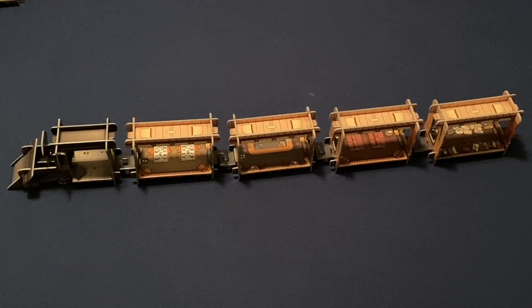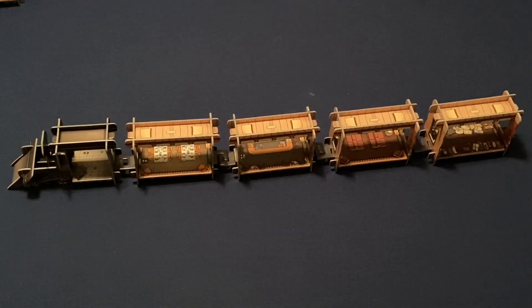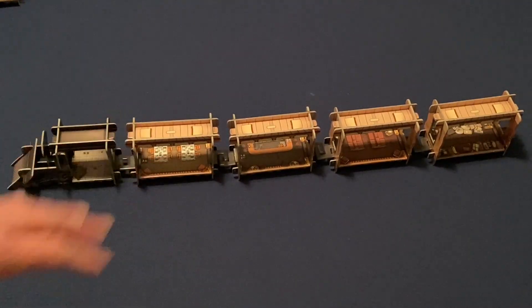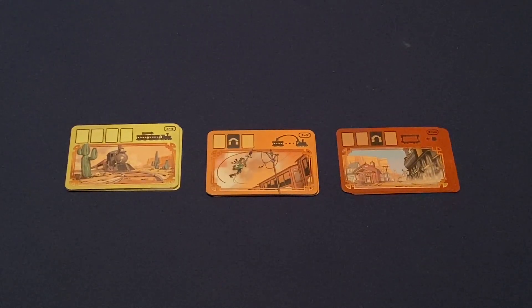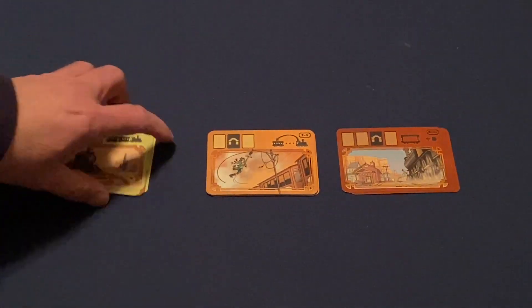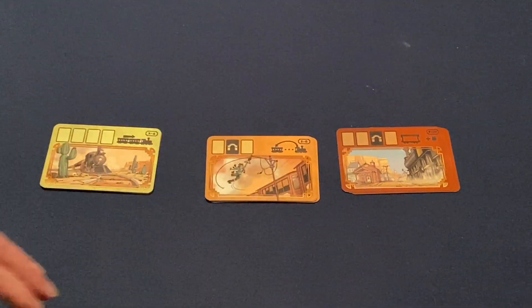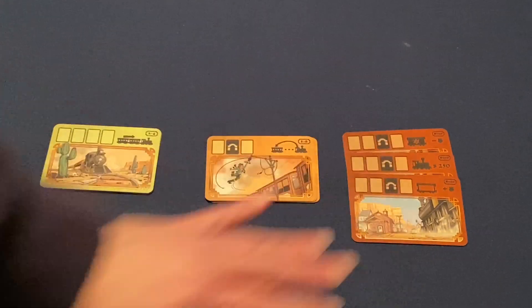The order of the cars doesn't really matter, except the locomotive must be at the front and the last car is designated as the caboose. Based on the number of players, you use either the green stack of round cards for two to four players or the orange stack for five or six. You always use one of the brown station cards. There are only three station cards, but several of the others — in a four-player game, you shuffle and draw four, returning the rest to the box.